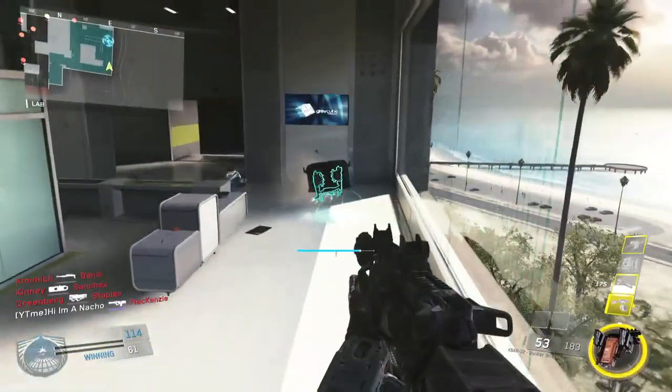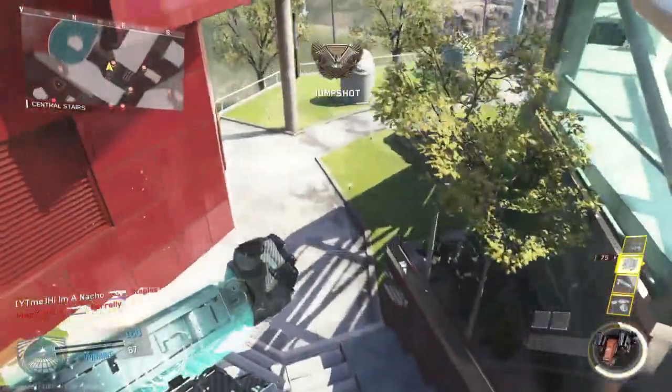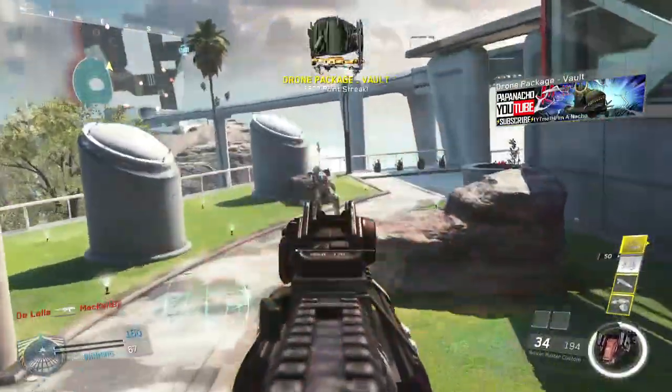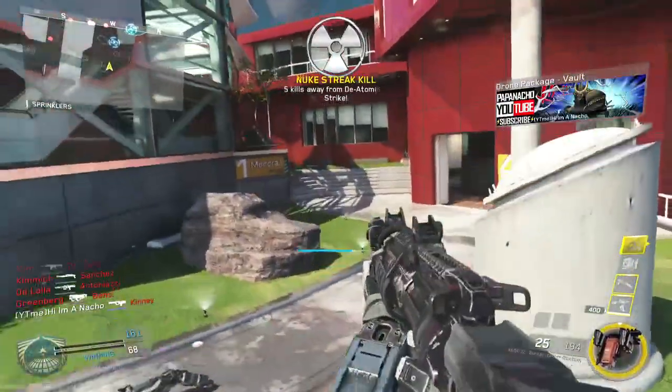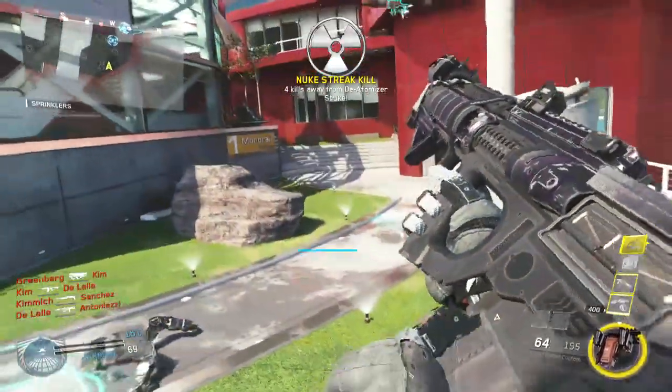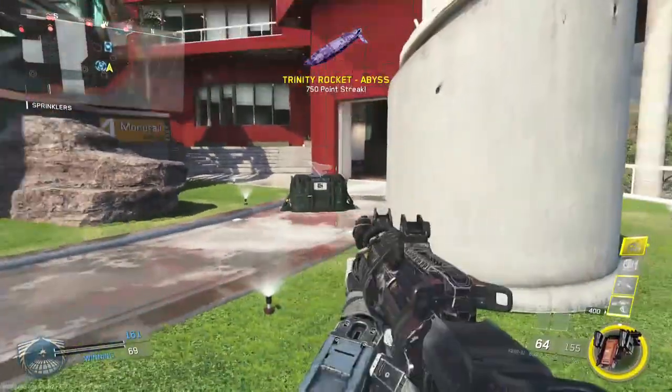The lowest I got was a shock sentry, so that's pretty good. I'm assuming the lowest streak you can get out of this will probably be like a Churning Rocket, Bombardment, and Shock Sentry and above. There's a point I'll show in the gameplay video where I call in two of these care packages at the exact same time.